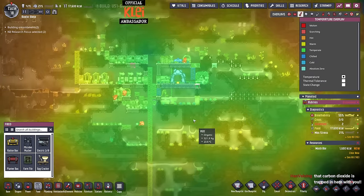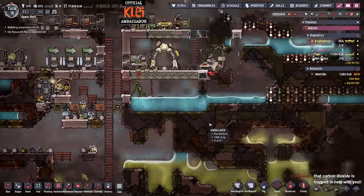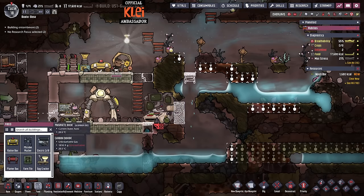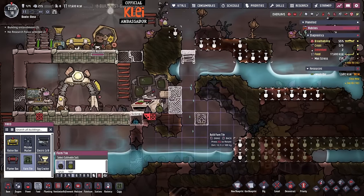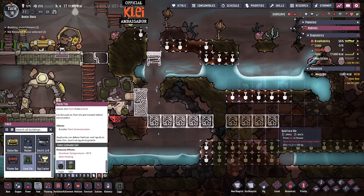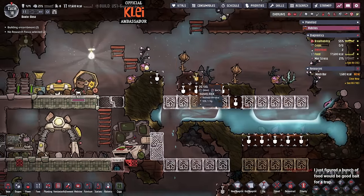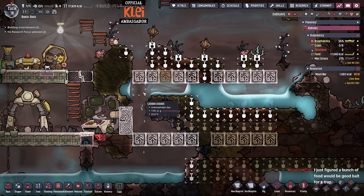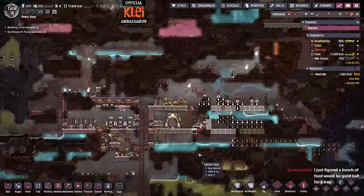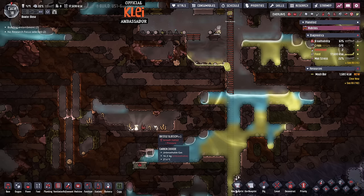This is 27 down here. I guess the answer is we need to build over here. Now we've got this water. Let's just rifle this out. You're too suspicious, Zari, you know that.